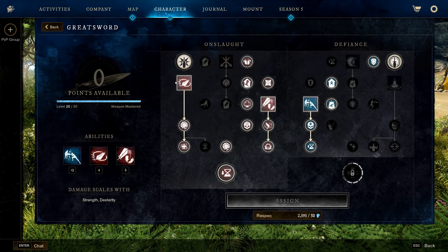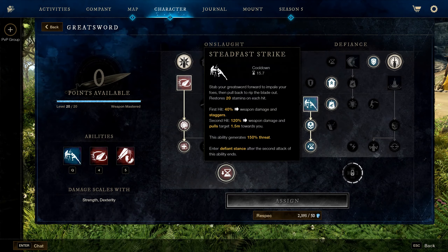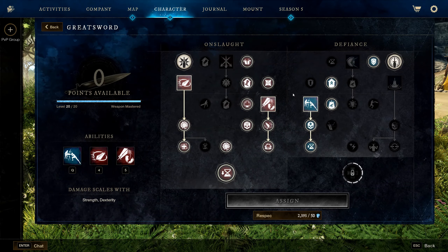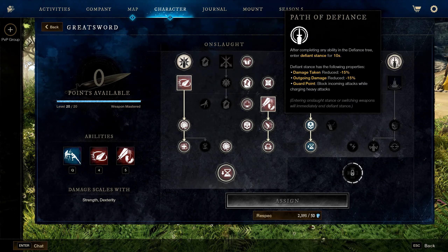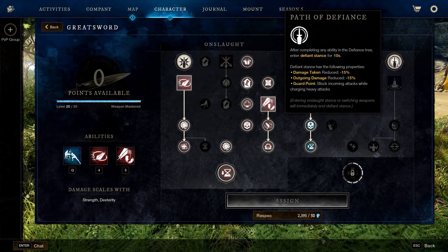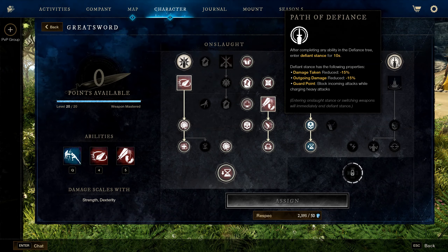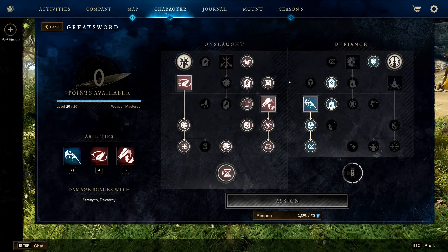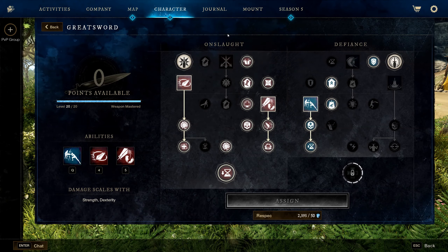We're running Step Fast Strike because it provides a heal, gives you stamina on hit, and applies bleed. It also allows you to enter Defiant Stance, which reduces your damage taken by 15% and your outgoing damage by 15%. You can also block attacks while heavy, so you enter Defiant Stance when you need extra survivability.